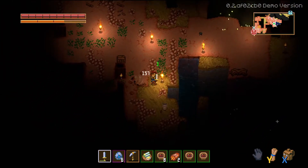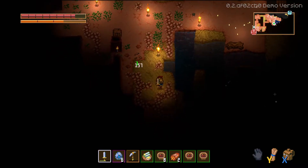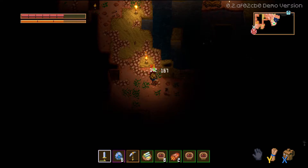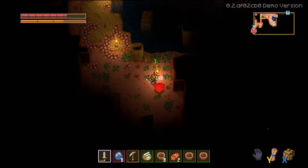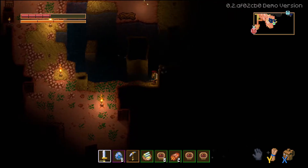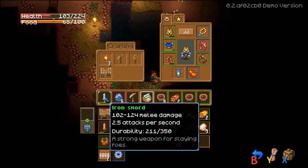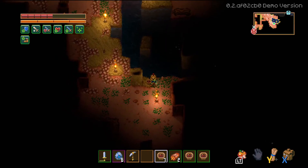A couple of items here. Evil, ugly bugs. You know, we're actually strong enough — I bet we could probably take on the Hive Mother now. But it would be nice to have the armor and look cool while we did it. We could look like a bug too. Currently dying, of course.